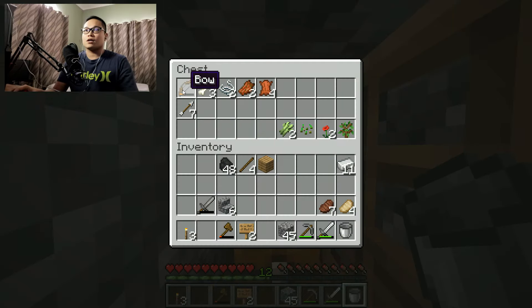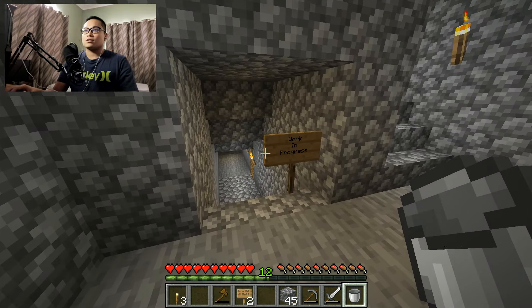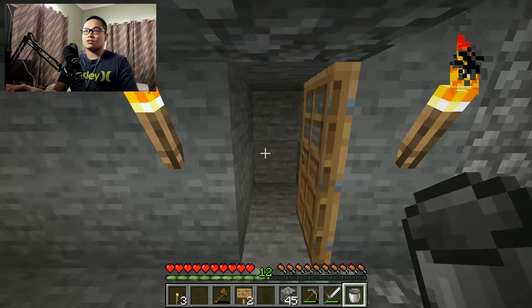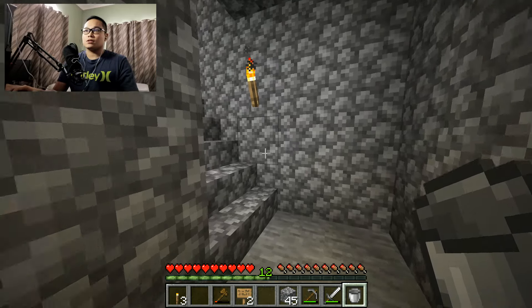And then on top here we got a bow, we got bones, strings, rotten flesh, leather and other necessities. So far that's the closet. This is also a work in progress. I'm not sure what I'm gonna do with this place. I just built the door here. Still not sure what it is, but yeah.